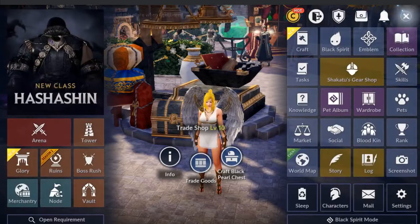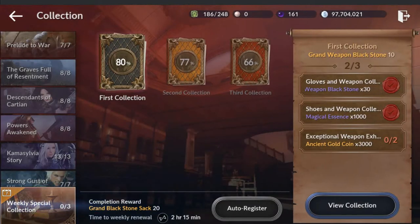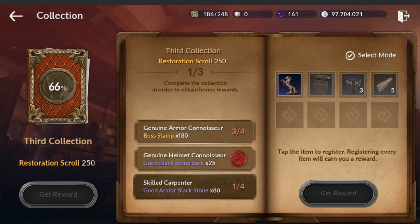Why would you do that in the collection window? Well, because if you complete all of this and craft all these objects in the third collection, you're gonna receive 250 restoration scrolls. This is very helpful when you are trying to upgrade your epic gear — the awakened gear from level four, five, six all the way up to ten. You're gonna need restoration scrolls by the truckloads. So they're trying to help you out by saying: do these simple things, craft these things, and we'll throw you 250 to add to your pile.